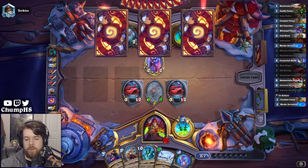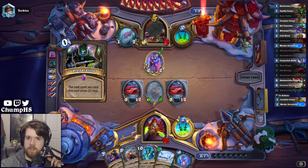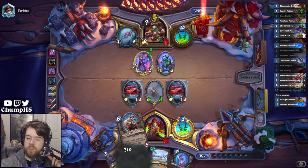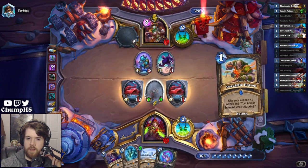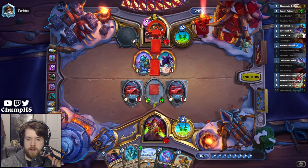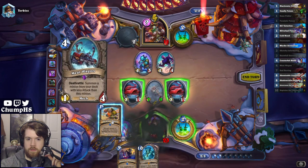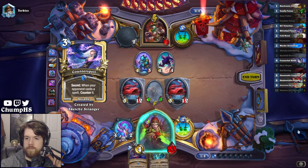Freezing Trap would be annoying. Judgment of Justice. With the trap, they can play a Freezing Trap — a Mage Secret. Oh, it would be so sick if it was Vengeful Visage, and then I could simply eat my Lieutenant copy. Oh, I found lethal, though. Unless it's Ice Barrier. Play around Counterspell. Got him.